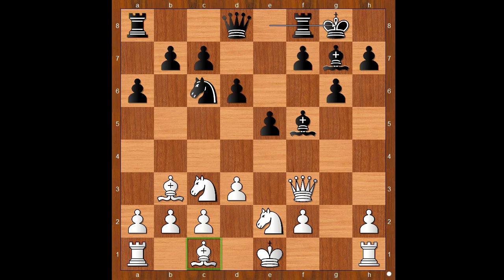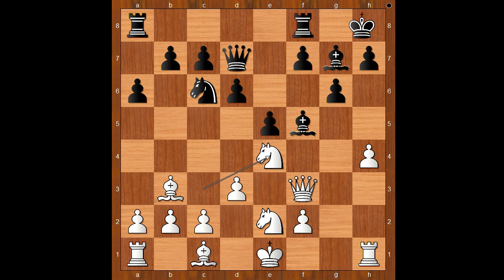Perhaps white should develop his dark-square bishop and castle queenside to catch up with development. Instead of developing, h4 was played, going for the throat. Queen to d7. Knight to e4. King to h8. Rook to g1.